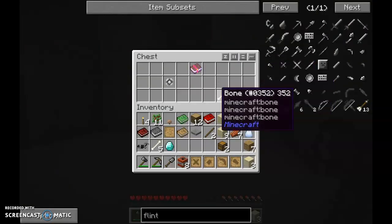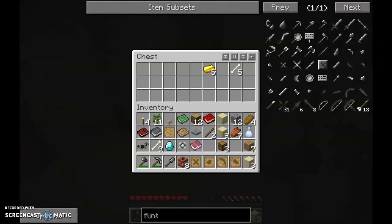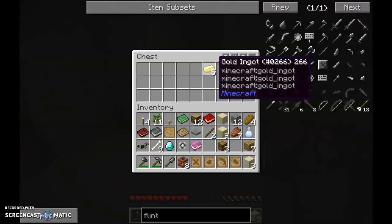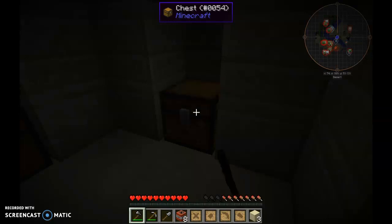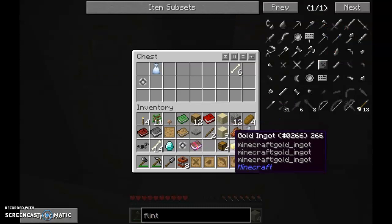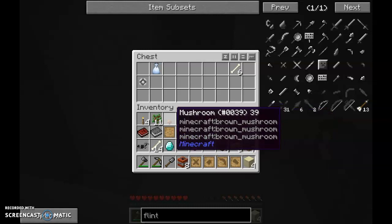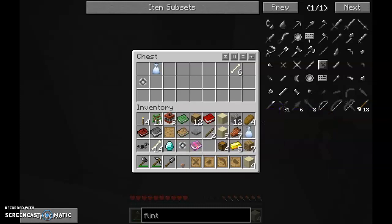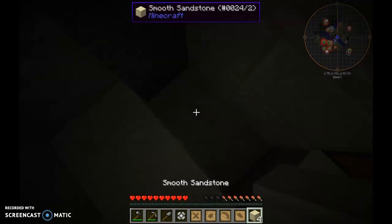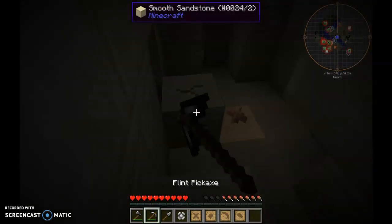Getting straight into this — now into the third chest. Ooh, gold ingot, that's going to come in quite useful. More bones. I haven't got enough inventory space. There's going to be a mushroom down here, and yeah, if I ever want to expand — ooh, forgot about that chest.